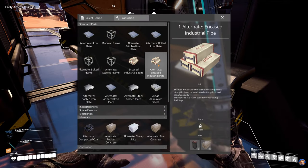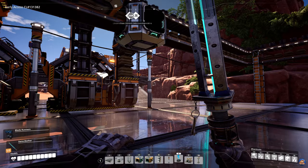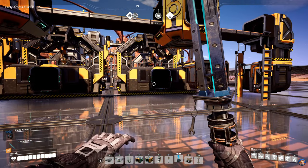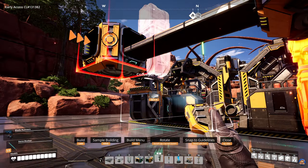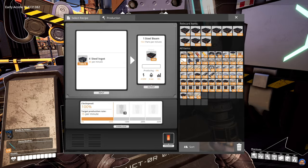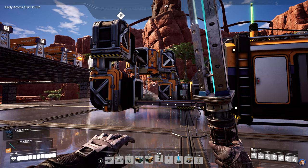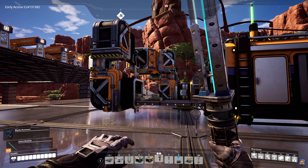That means we have five assemblers making encased industrial pipes — which is, of course, just encased industrial beams. At the very least we are getting the products. I don't remember if we're going to need these in any recipe, but having 20 of them produced is nice. I am producing 30 steel beams, and these are required for the Mark IV belts, so it's nice to have a steady supply of these. How many are we producing? 20.